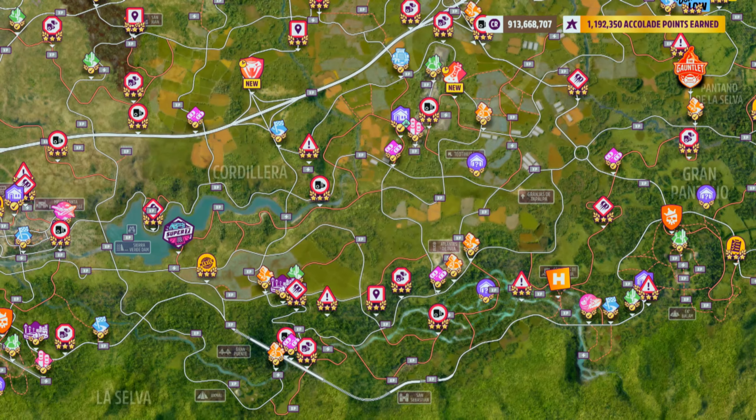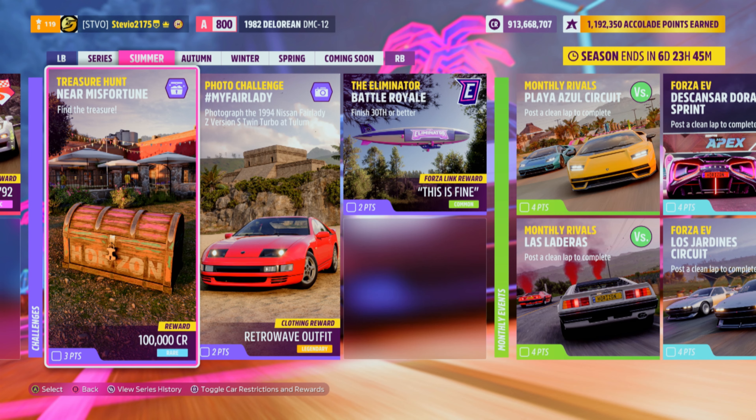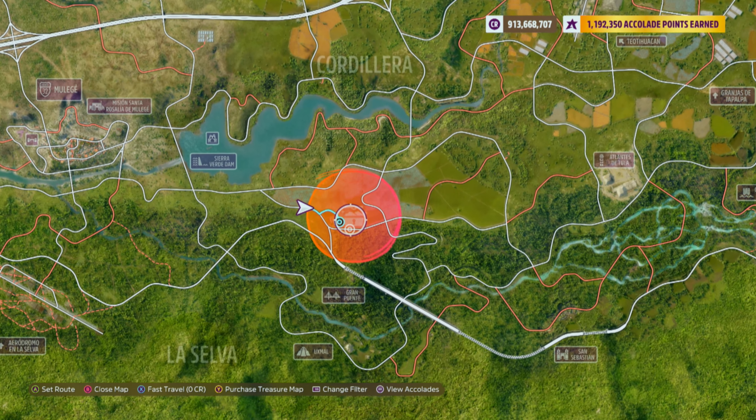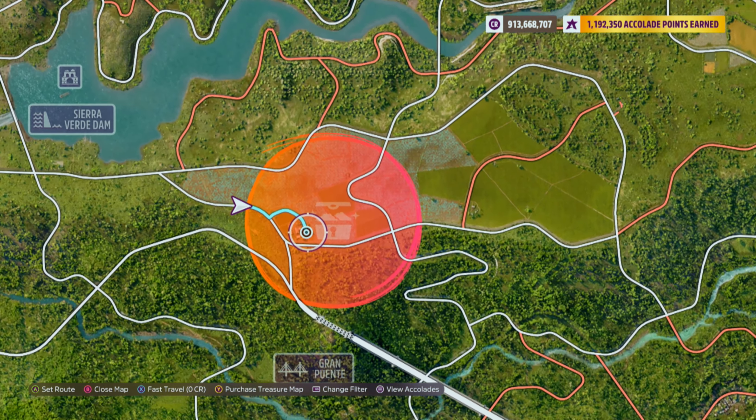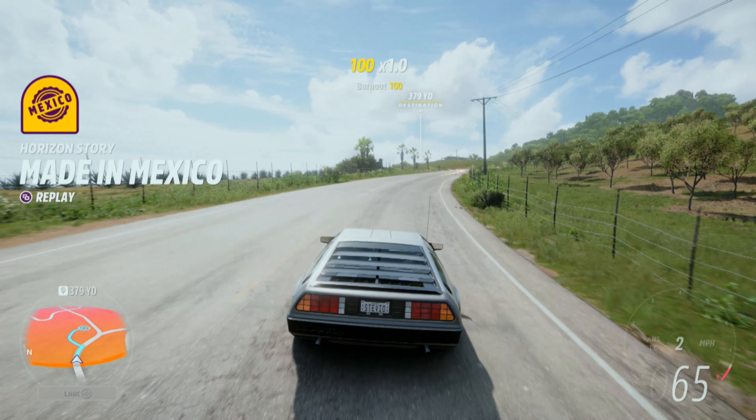As always, we get the orange circle on the map. Now we gotta find that treasure chest, which — if you go back to your festival playlist — they give you a very nice clue to help you find it. But as always, your boy got you. I'm gonna show you the exact location on the map where you're gonna find the treasure chest and drive you right into smashing it.